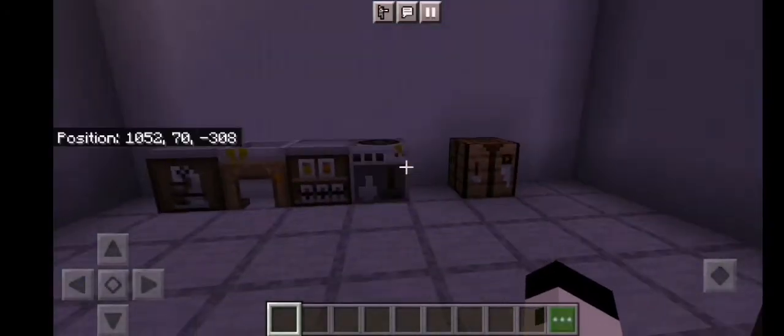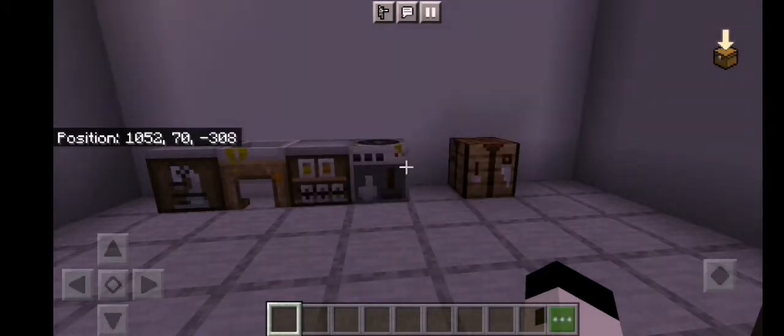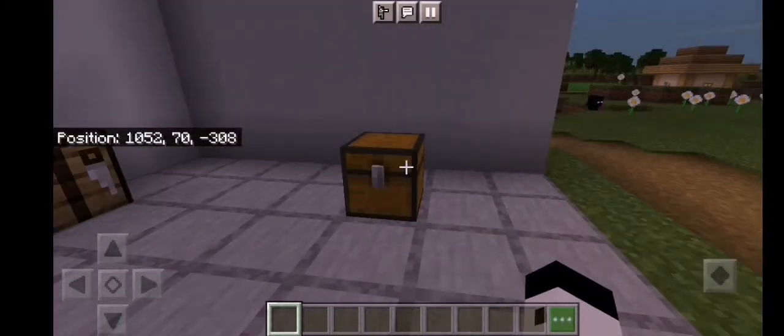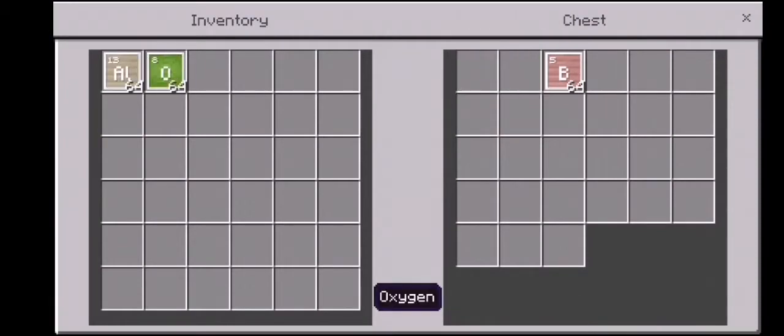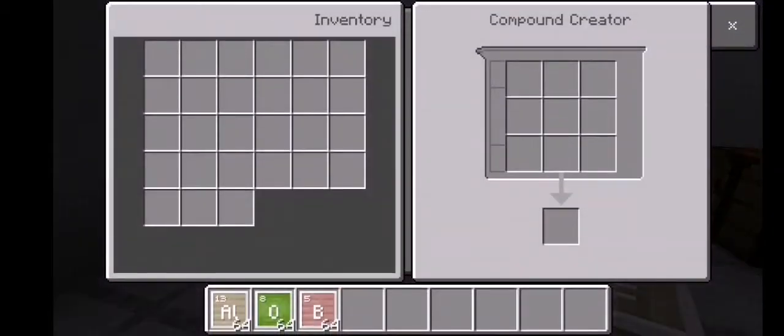So guys, in this Education Edition hack we are going to build hard glass panes. Glass panes are easy to break — you could easily break glass too. From this hack you could create hardened glass panes. You need some aluminium, oxygen, and boron. Go to a compound creator and get your aluminium — place two aluminium and three oxygen — and from that you could get aluminium oxide.